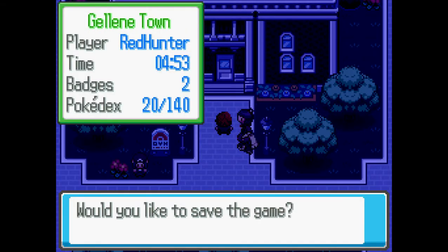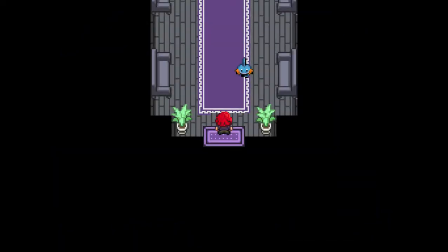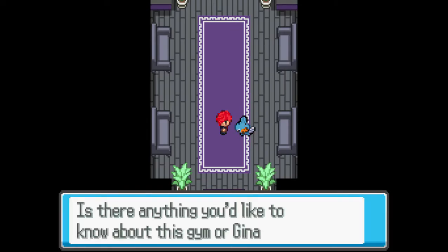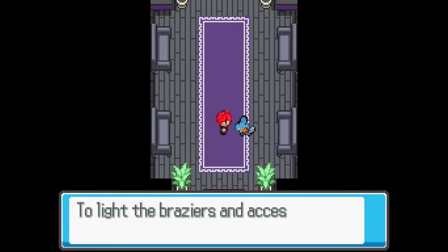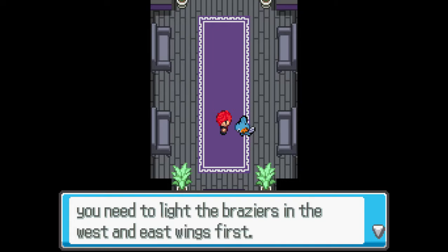Let's go ahead and save. I'd like to know the gem mission. In the main room up ahead you'll see a mirror, unlit braseros, and two doors on opposite sides. Light the braseros and access the mirror — you need to light the braseros in the west and east wings first.